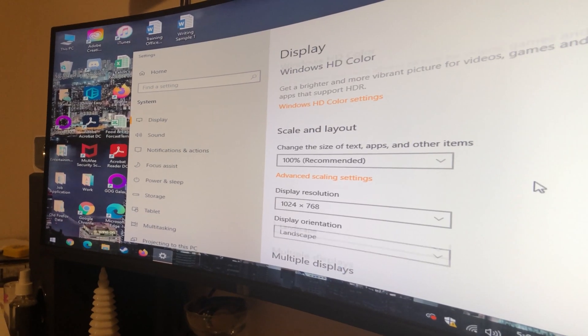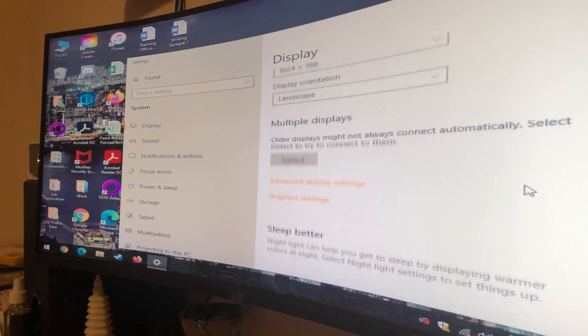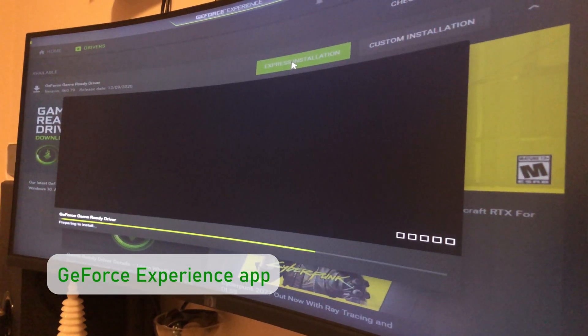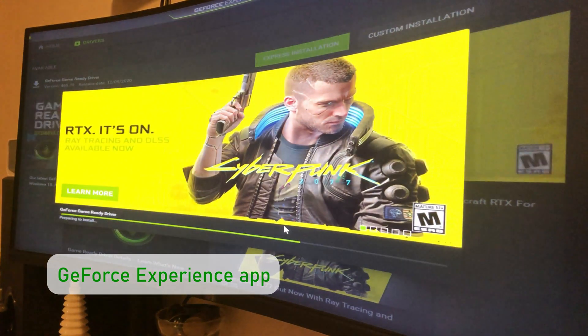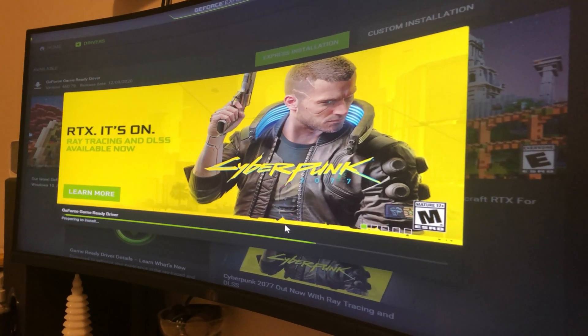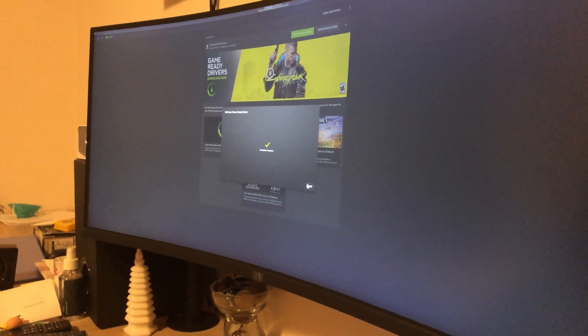The first thing we need to do is update the drivers. Luckily he's going from NVIDIA to NVIDIA. Let's just do the express installation — nobody wants to buy a brand new 30-series card and play at 768p. After updating the drivers we're back to 1440p.